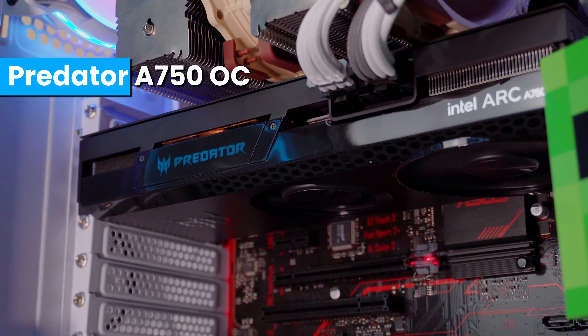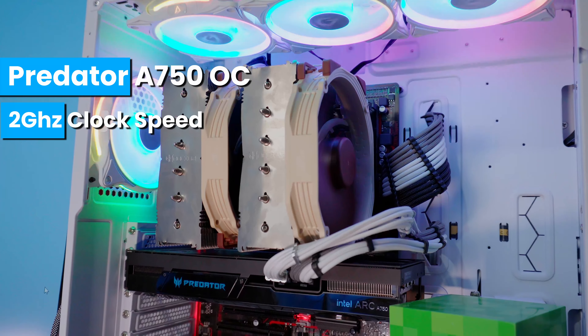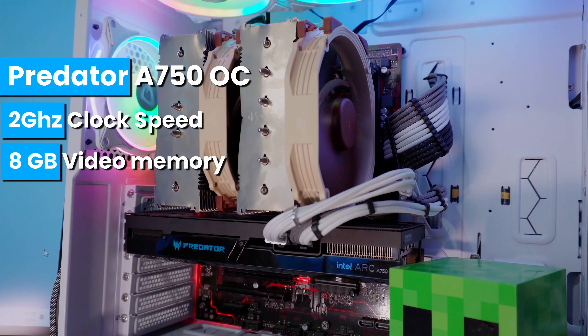The Predator Bifrost A750 OC has an all-black modern design with a 2 GHz clock speed and 8 gigabytes of video memory. Being the OC version, we're able to boost it up to 2.4 GHz with a single slider inside the Predator Sense software.